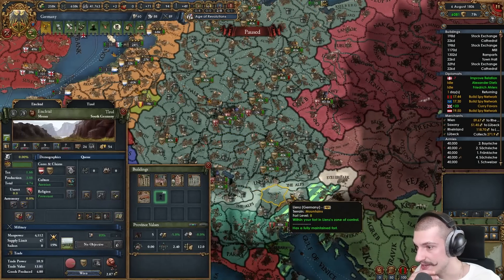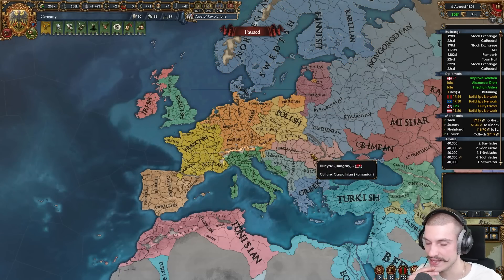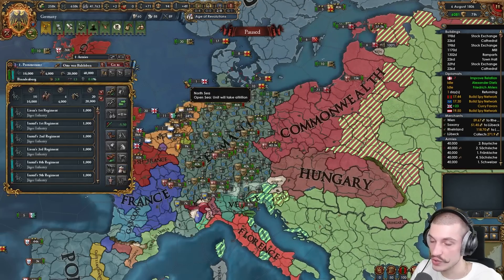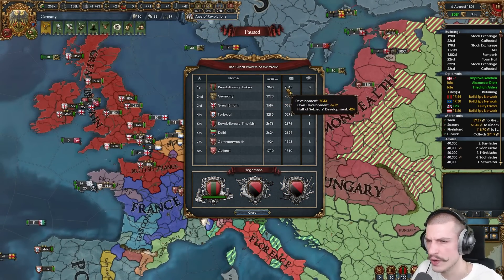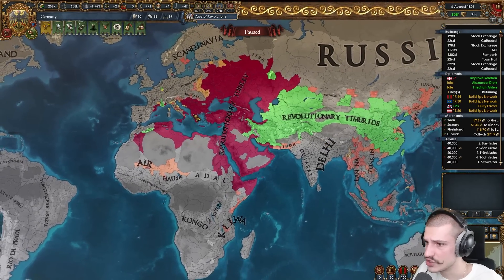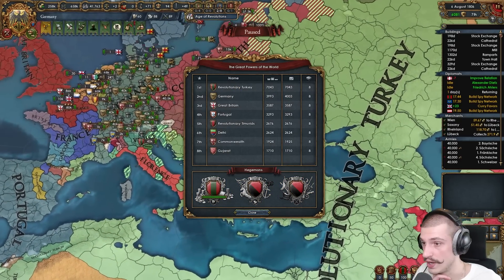The Germany mission tree gives such massive claims that honestly I'm not liking the expansion so far. Even if this was a really tall campaign focused heavily on developing with some client states, it's still not big enough. The provinces are really highly developed, but there needs to be slightly more conquest. At least own all of north and south Germany, or all of the German culture group lands. Borders are too small either way.